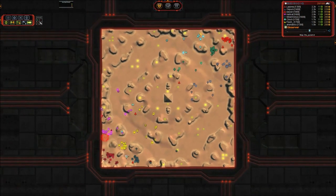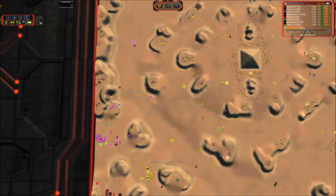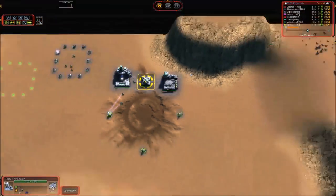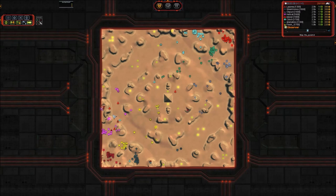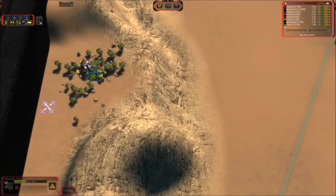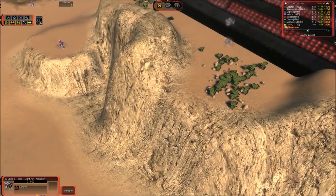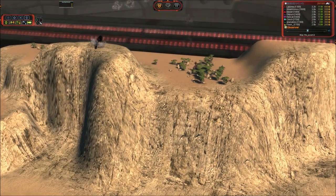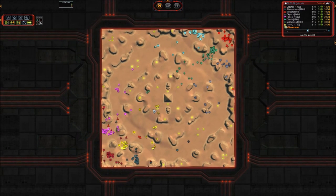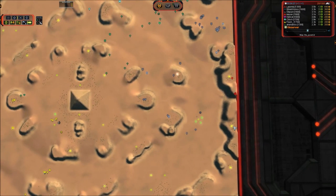We've got a transport going out — that was a ping from an air scout. Clinch is producing bombers quite regularly; he's got two in the air already and he's building a transport, which is a bit of an odd thing to see. Typically your air players will build transports. We've got one right there and one that's already dropping on the mesas up here. The mesas cannot be accessed from the ground — you can't build land factories up there. You've either got to snag it with a drone or get it with an engineer drop from a transport, which is what we're seeing here.